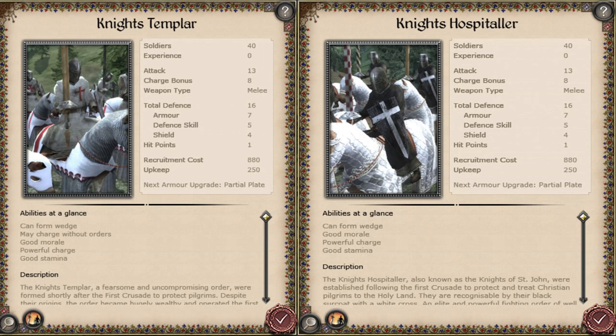The number of soldiers, attack, charge bonus, weapon type, defence, hit points, recruitment cost and upkeep are all identical. In fact, the only visible difference in these unit cards is the abilities at a glance, where the Knights Templar have 'may charge without orders' and the Knights Hospitaller do not.